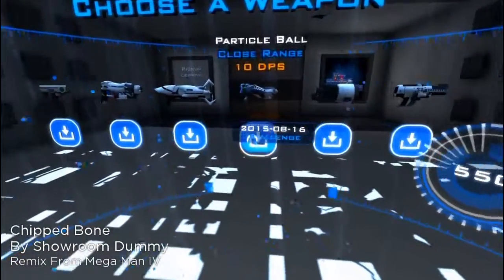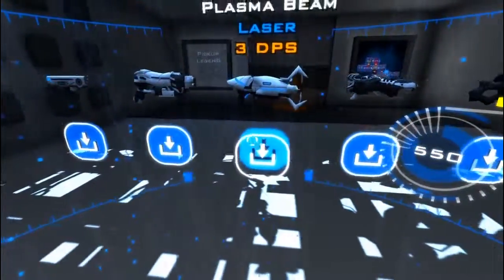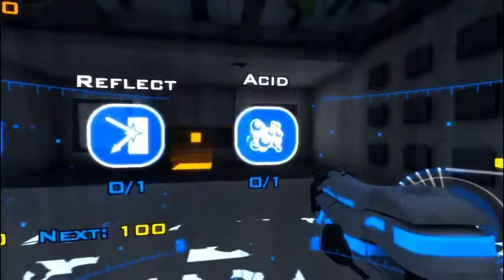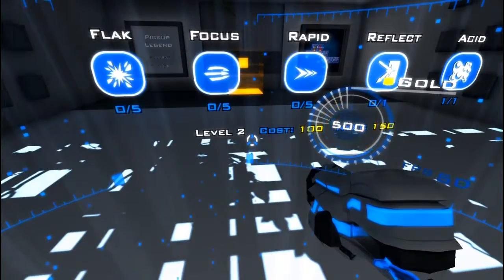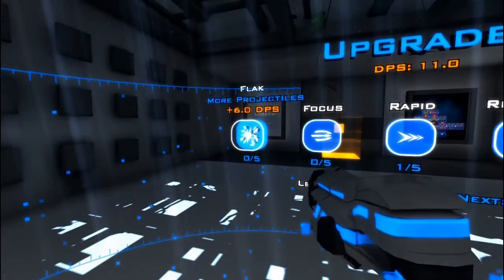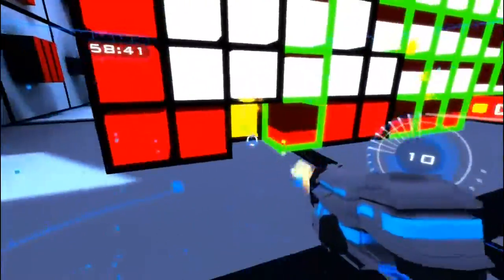We learned last time that we need to do some damage over time on the first one, so I'm gonna do flat cannon with acid. We've got 500 left, let's do a rapid and a flak and another rapid — that seems pretty cool. This is gonna do damage over time, which will allow other weapons to destroy those cubes.